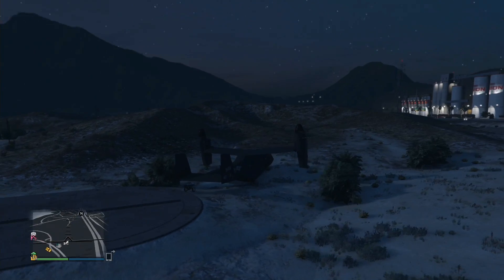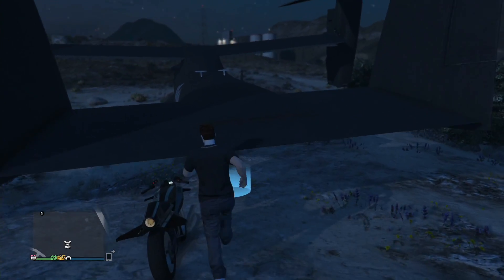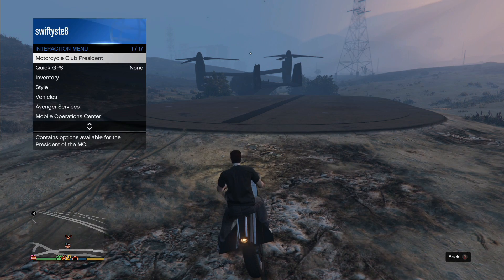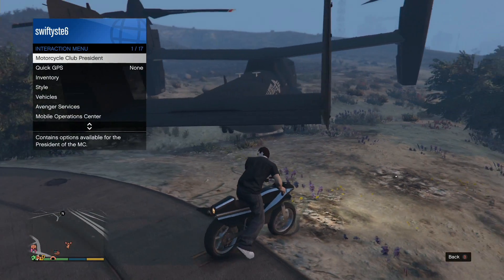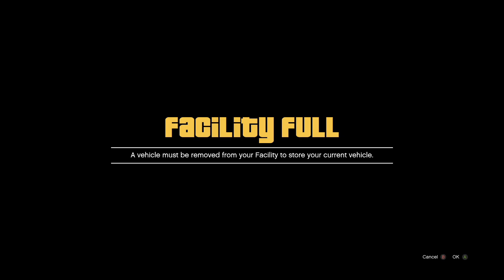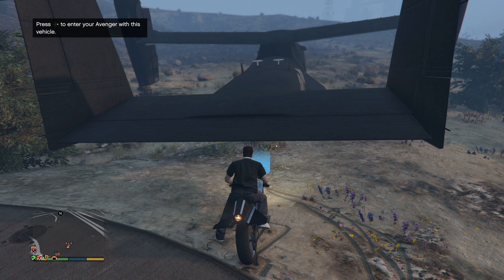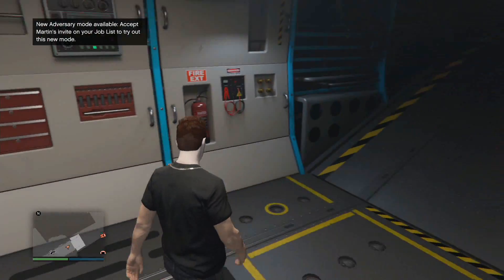Once you've got all that set up, park the Avenger as close to the facility as possible. Get on the Oppressor, go into the facility, and you'll get the full alert screen. Press the Xbox button to get rid of the alert screen, open the interaction menu, then head over to the Avenger. Wait at the D-pad screen for nine seconds, then press right on the D-pad — you should receive a facility full alert screen.